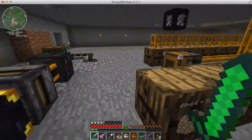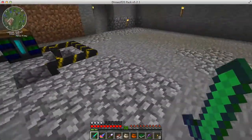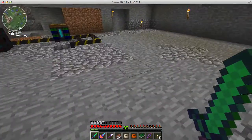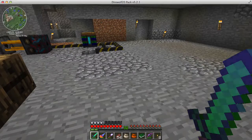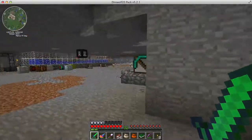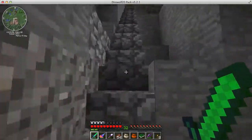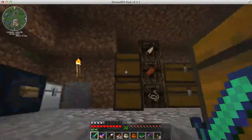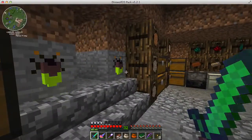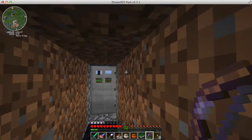I want to use that for my item storage. So we need a new quarry. I've got a new line of barrels over here which are all empty. I want to add some machines here to automatically pulverize and smelt ores. First I think we need to kill the spiders that are outside because they're going to annoy me.